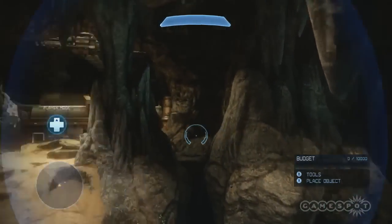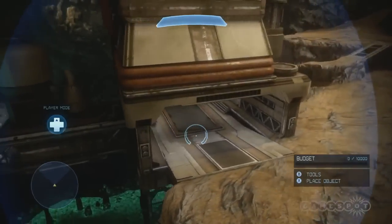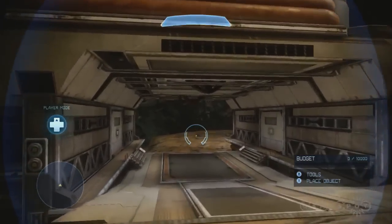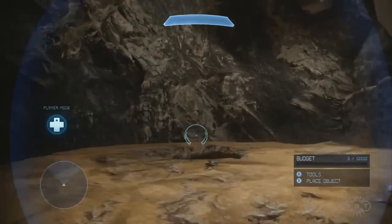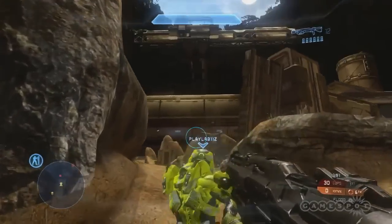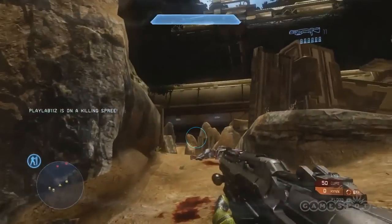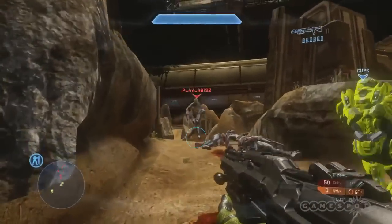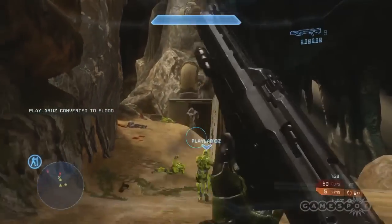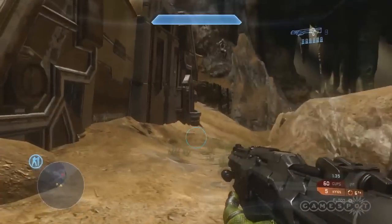We wanted to get some kind of moody, atmospheric experience for the forge users — which isn't your bright sun, green grass, and perfect blue water. We took a lot of time to make sure that we had plenty of variety in the forge palettes so that people could have different visuals when they were going around. This was one of the maps we wanted to make sure was really accessible for early forge users, making sure that there's more defined terrain that they can build off of so that they don't have to fill in all of the details themselves.